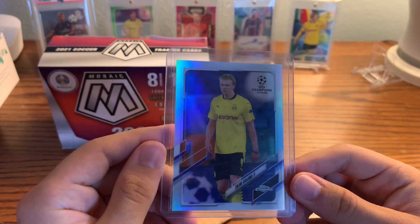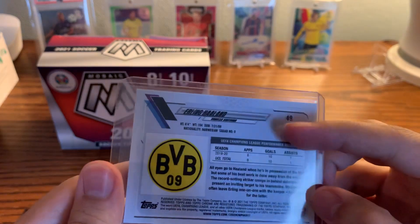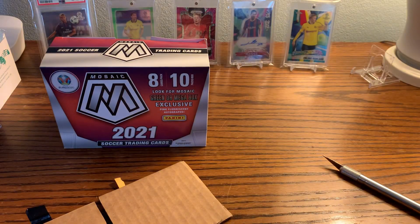This is an Erling Haaland image variation from Topps Champions League Chrome. It says refractor but it's actually an image variation — these numbers right here are slightly different. The code on the back is why I'm buying these. You might ask why I'm buying image variations of all cards.